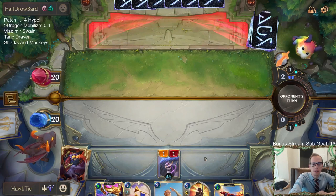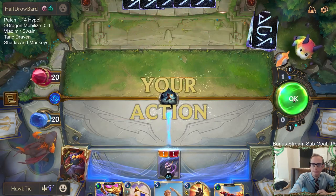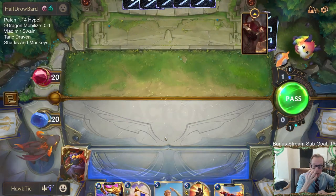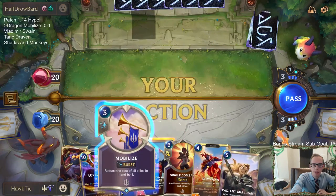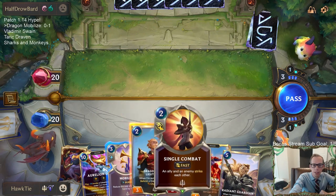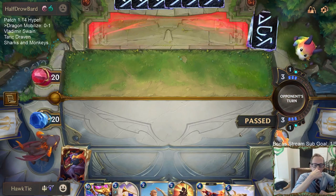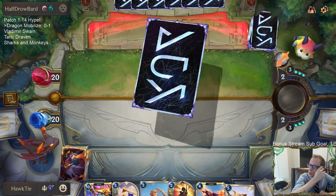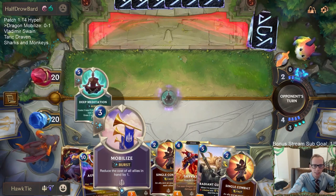Oh what am I doing, that's a bad play. I need to be mobilizing first — that's a bad play. I should play nothing that turn and then this turn I should be casting mobilize and then casting the herald of dragons, so I could go mobilize into dragon guard lieutenant. I'm going to pass and mobilize to hit another thing. We drew single combat so not really rewarded there.